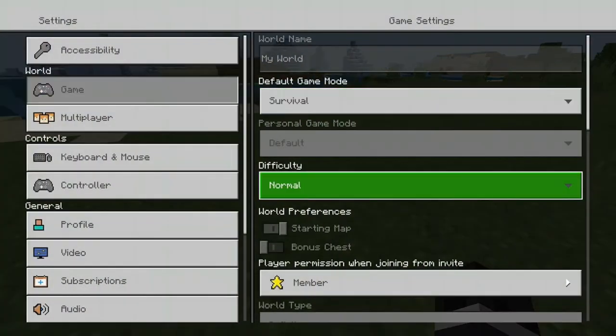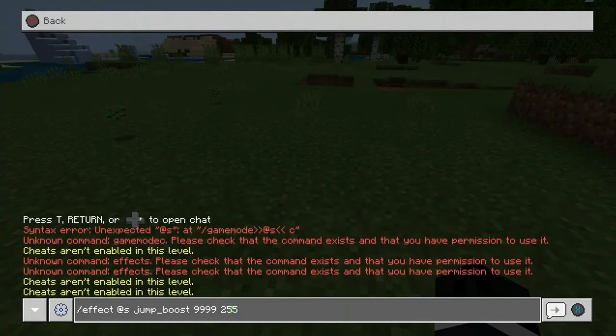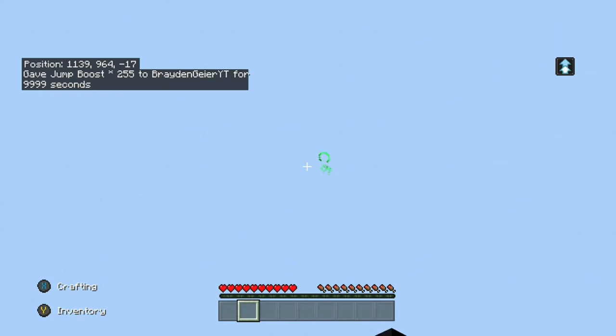Right here you can see that cheats are not activated. When you go over and remove the space between the two parts of the command, it'll give you the effect. I'm about to do it — you just hit enter and boom, now you have jump boost.